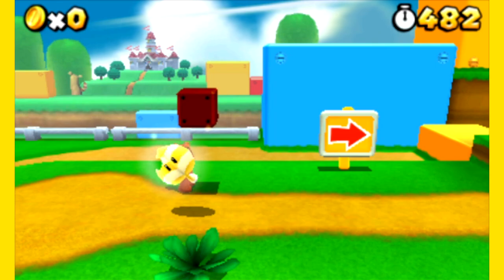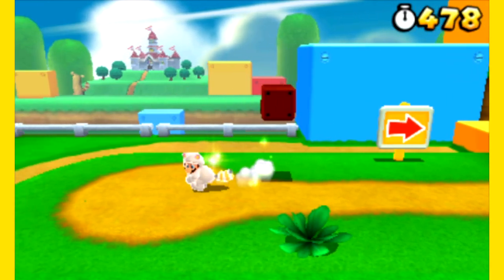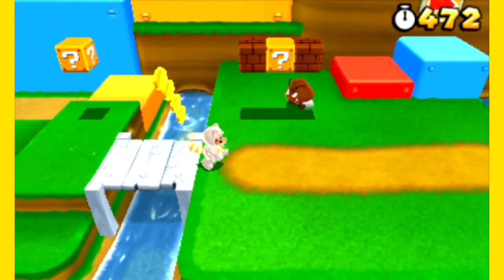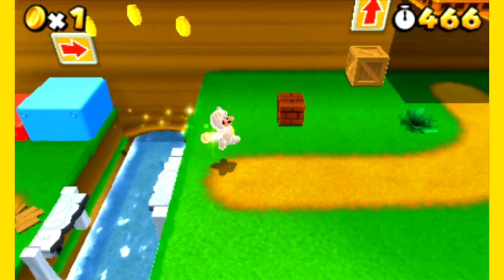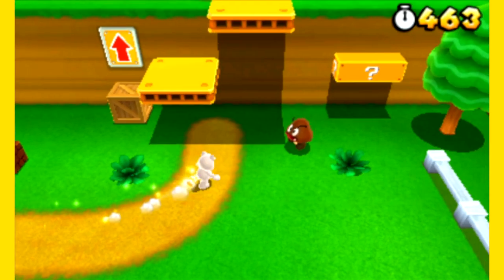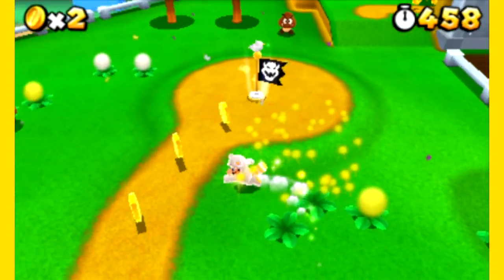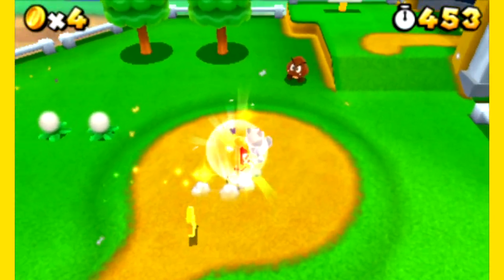The golden leaf works the same as a Tanuki suit, except you can't be hurt. Pits and lava still apply, but enemies can't touch you. Run your way to the end and enjoy being invincible. There is a drawback, but more on that later. When you exit the level it becomes a regular suit, so it's only temporary — still pretty fun. After you beat the level you got the suit in, this power-up will never show up again in that stage. It's only for stages you haven't finished.